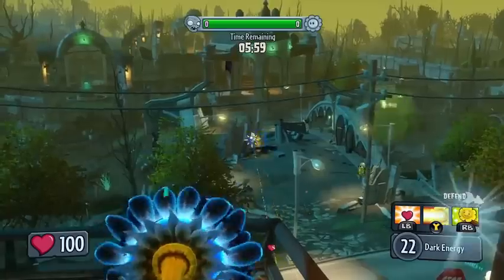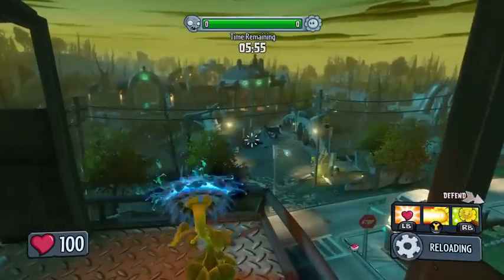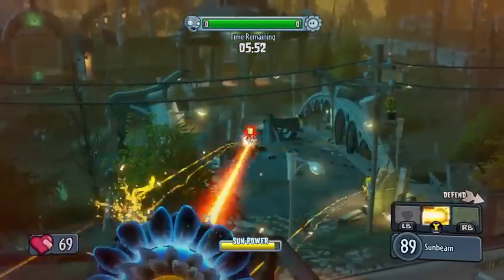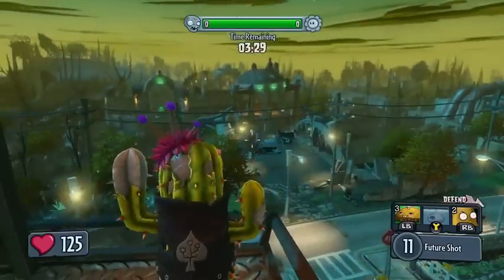Not only does each class sport three unique abilities, but you can also unlock variants of each class. We saw the toxic pea whose shots do extra damage over time, shadow flower, and the power cactus who can charge up her shots for devastating burst damage.